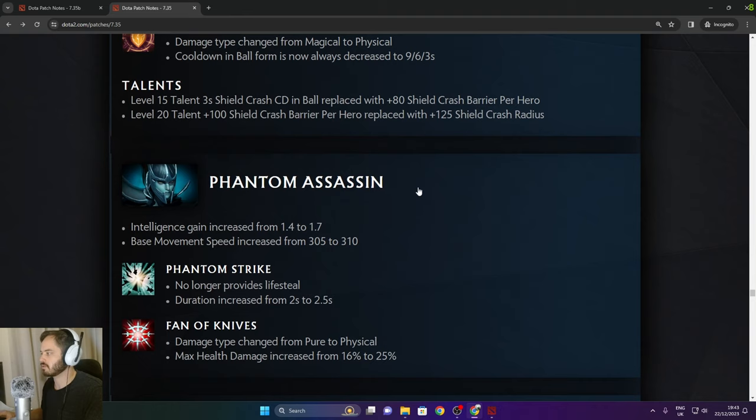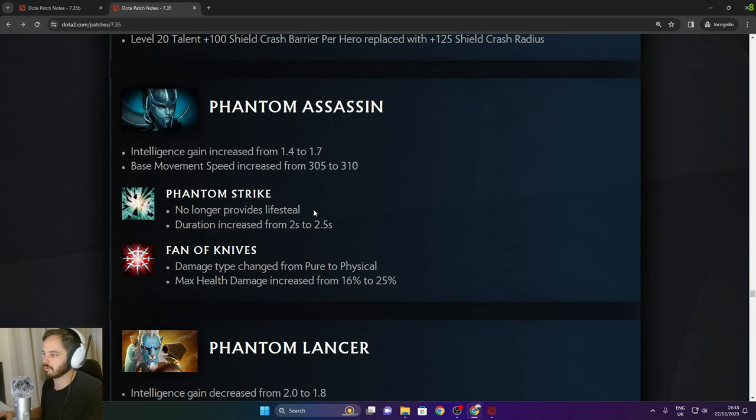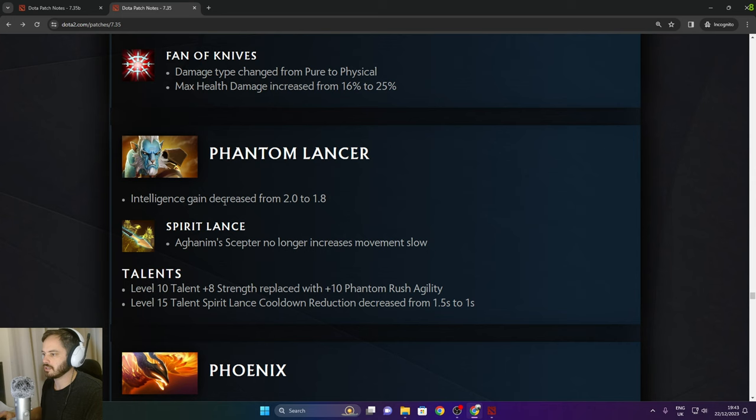Phantom Assassin: intelligence gain increased from 1.4 to 1.7. Base movement speed increased from 305 to 310. Phantom Strike no longer provides lifesteal — a pretty big nerf. Duration increased from 2 to 2.5 seconds. Phantom Knives damage type changed from pure to physical, max health damage increased from 16% to 25%.